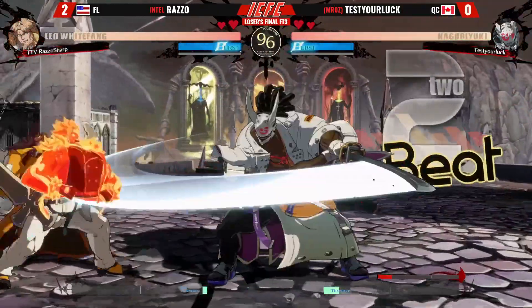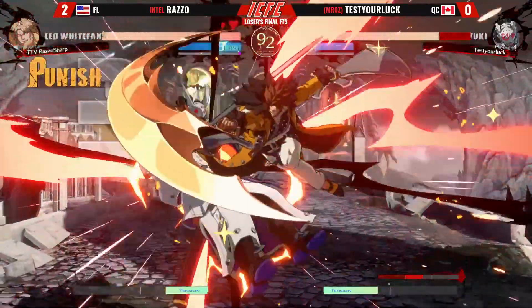Razzle knows exactly what Test Your Luck is looking for every time — successfully baiting the burst, keeping Nago at bay. One of the things that really worked out for Razzle is the corner situation — converting to big damage right there. If Nago doesn't get out of the corner, they never get to level 3 or level 2 blood gauge. Razzle taking that momentum and not letting Nago get anything started. Nago might be the best stage transition character in the game when in neutral — so many dangerous options. That's why not breaking the wall is smart.